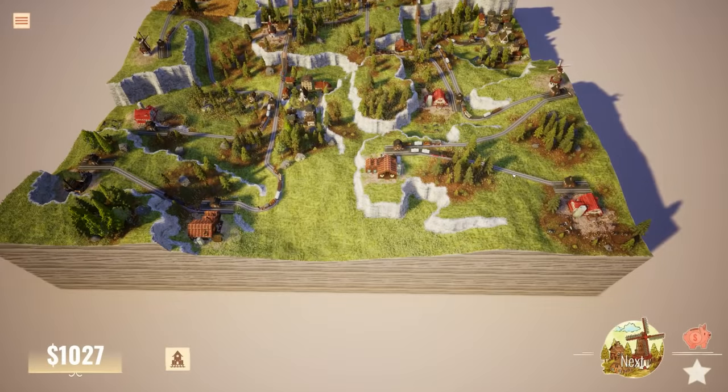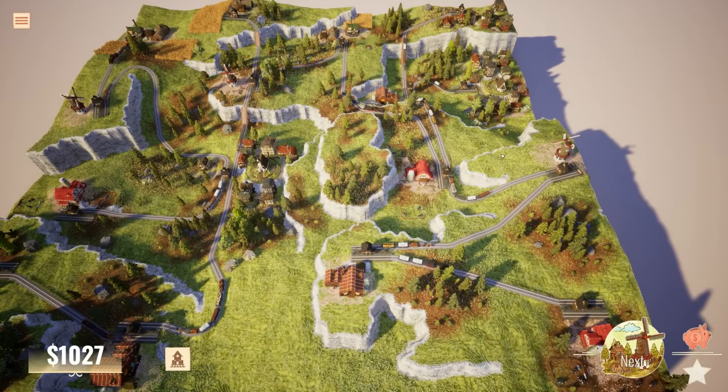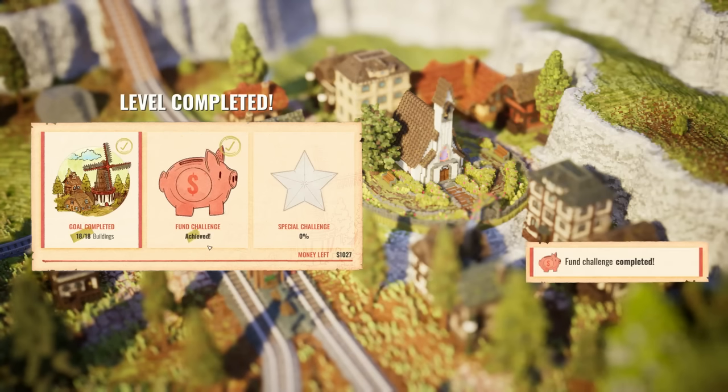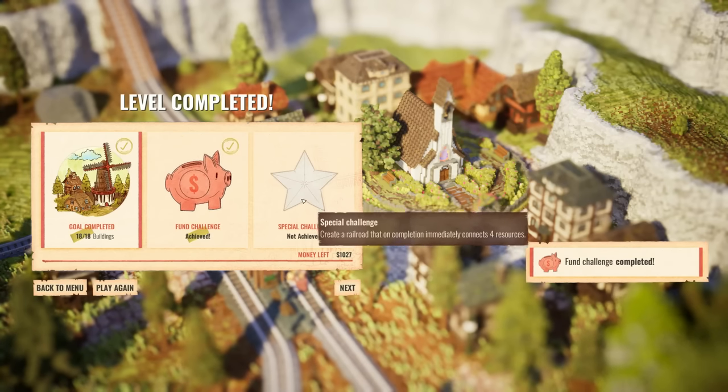Actually, all of our train networks are connected to one another somehow because of this connection point right here. This town is connected to this town via this station, this station, this station. Oh that is so cool! Let's see if we even have a next level. We did the fun challenge - boom, did it!